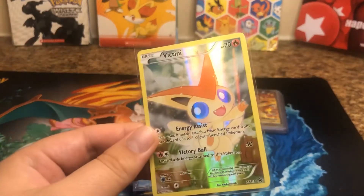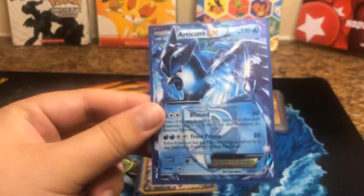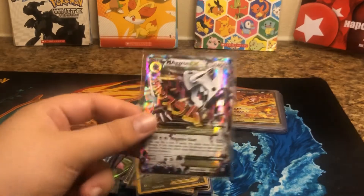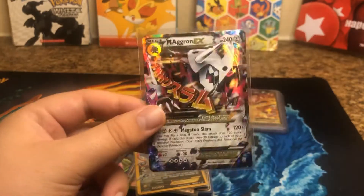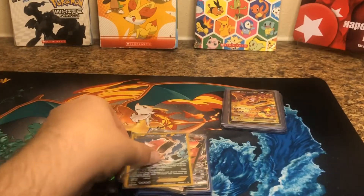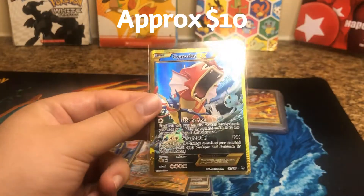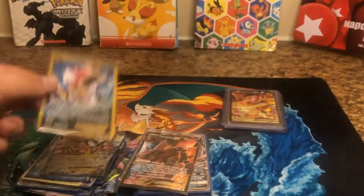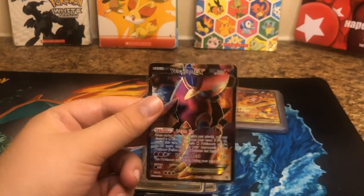Looks like we got a promo card here — Victini. Legendary, very awesome. There's the Legendary Bird, Articuno EX. And we got a Mega Aerodactyl EX. Very awesome. This one's nice — this is a Secret Rare. He's also shiny because he has a different color. Pretty cool. And we got Volcanion EX.